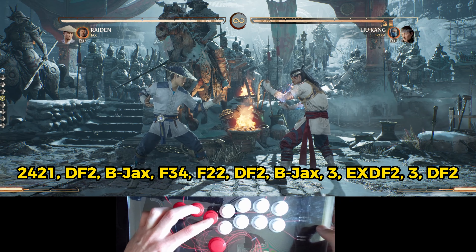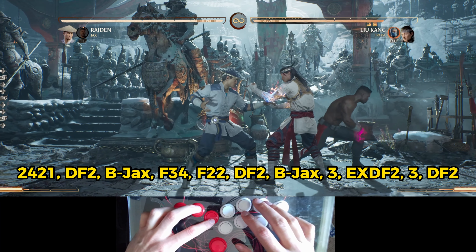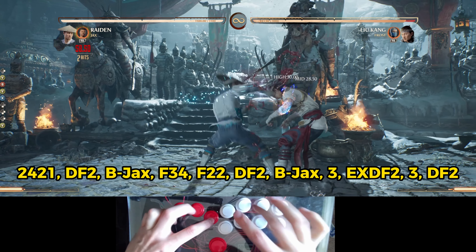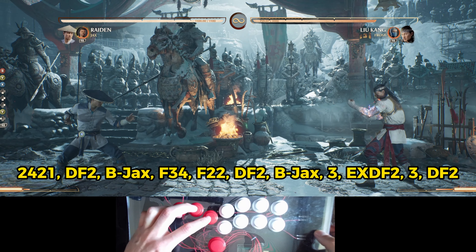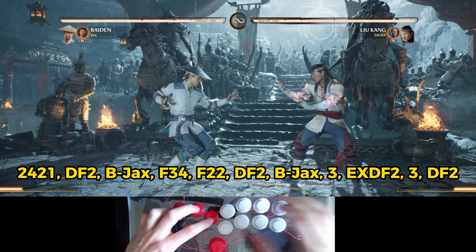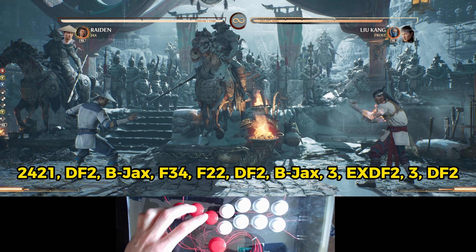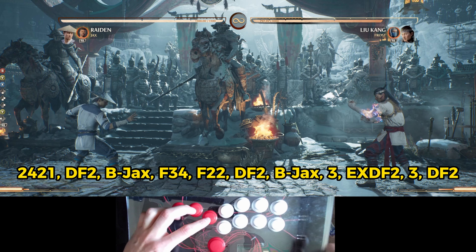After you've done this, we will call the Jax cameo with back cameo. When the opponent is just standing there it will do nothing, but when he is in the air it will connect. One thing to keep in mind: you must not be too early when calling Jax, because if you call him too early he will knock you down — and you can see I'm just knocked down and cannot continue my combo string. So it is really important to only call the Jax cameo when your shocker connects. As soon as you see the shocker coming out, then you can call the Jax cameo.